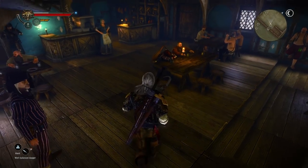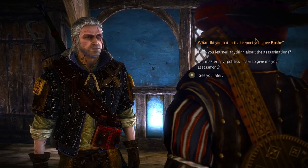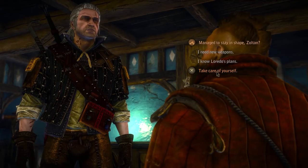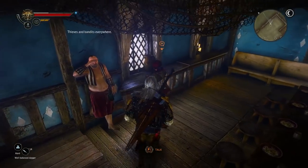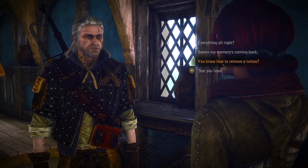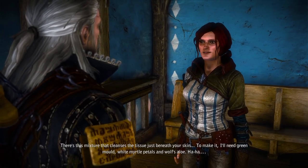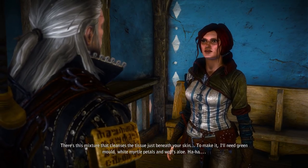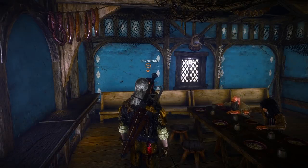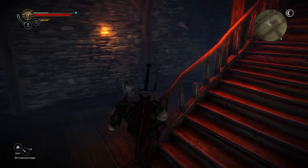Does anybody here have anything to say to me? I think we talked about these already. Okay, and Triss - the ingredients for Triss. What was it again? White Myrtle? Green mold. It's actually not a quest, so it makes it kind of hard to keep track of whether we have it or not. White Myrtle petals, green mold.